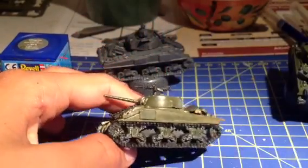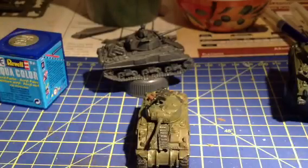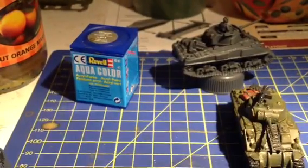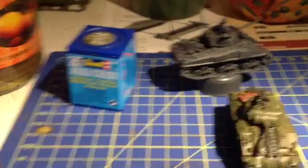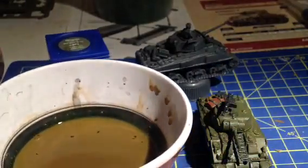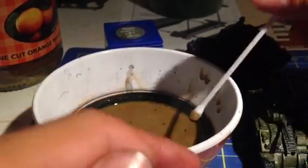I still need to do the inside there. Now, how I applied the wash: I used a cotton bud, and brought over the wash. This is just water and brown paint, so I'll demonstrate it.